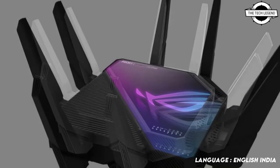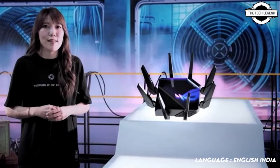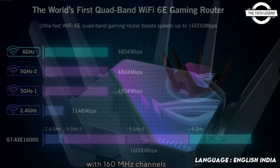ASUS has a habit of using over-the-top design for its products, and the ROG Rapture GT-AXE16000 is no different. When you flip it over, it looks like a miniature version of an aircraft. The Taiwan manufacturer claimed that it is the world's first quad band Wi-Fi 6E gaming router.